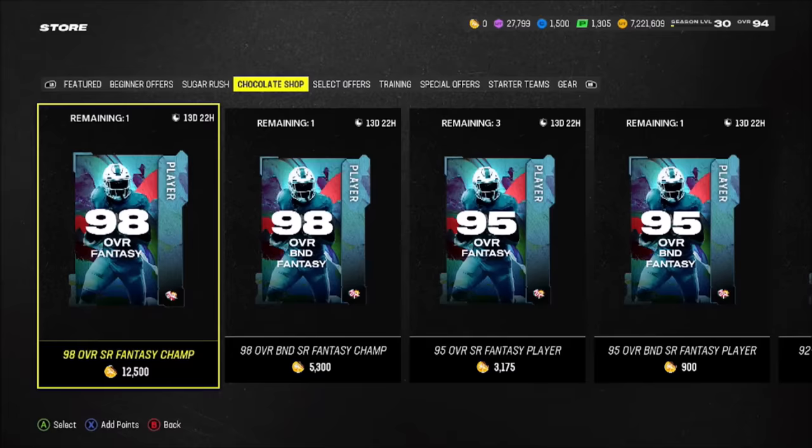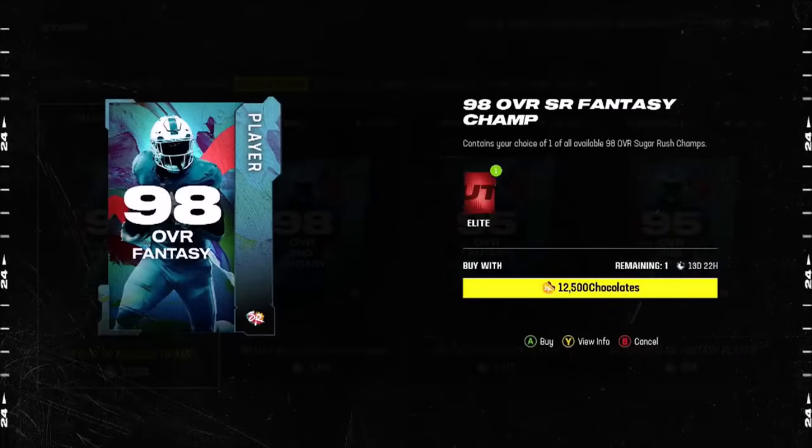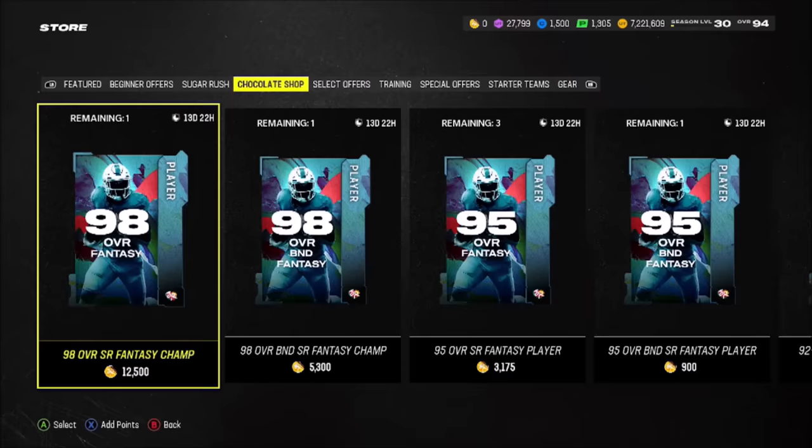It is a lot of wins that you guys have to get in that House Rules event to even be able to get one of these 98 overall players — 12,500 chocolates worth. It's like 87 wins in a row that you would need, because for every single win in a row you get, you can get up to five chocolates and it kind of stacks up. Yeah, it's a lot of wins.